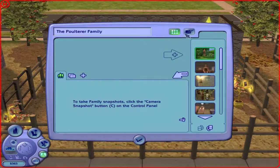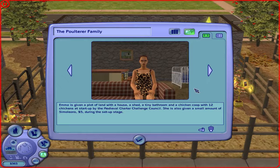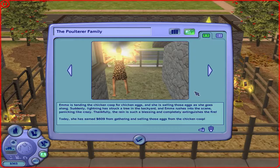Let's go to the story mode. Emma wants to find a soulmate, but somehow she just can't find one in SimCity. Desperate for a spouse, she signs up for the Medieval Charter Challenge and hopes for the best. Emma is given a plow, a house, a shed, a tiny bathroom, and a chicken coop with 12 chickens stored by the Medieval Charter Challenge council. She's only given 5 simoleons during the setup stage. Emma is tending the chicken coop for eggs and selling those eggs as she goes along. Suddenly, lightning strikes a tree in the backyard and Emma rushes out panicking. Thankfully, the rain completely extinguishes the fire. Today she has 690 simoleons from gathering and selling eggs from the chicken coop.